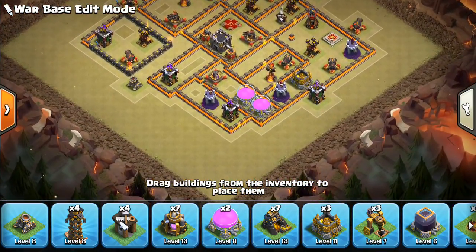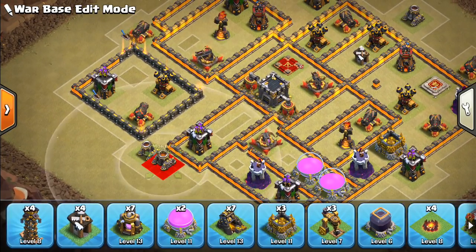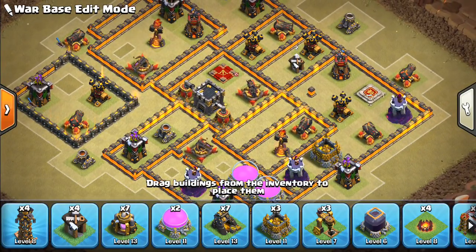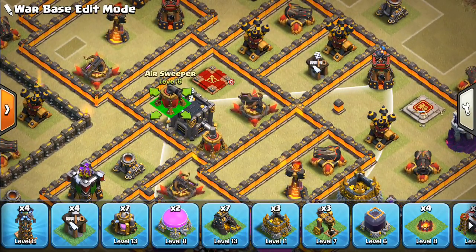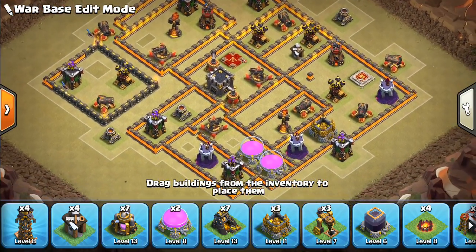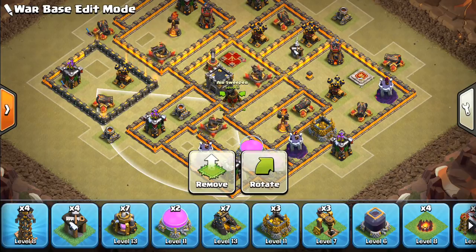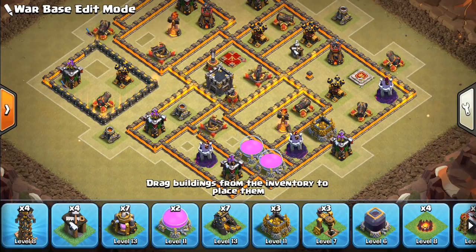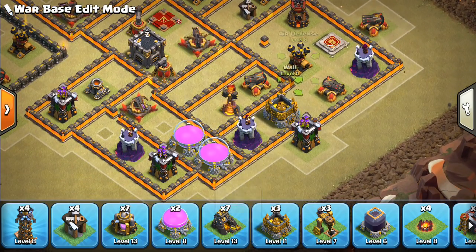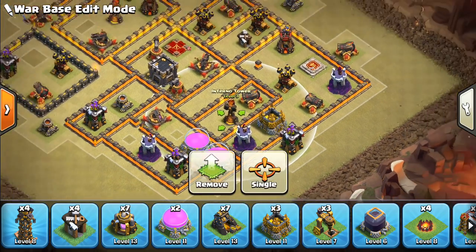We'll finish with our last mortar — put one in the base. Let's see if we can point our air sweepers somewhere. I think definitely going up here we want to cover the top of the base — that's a likely location to have stuff coming in from, with the Inferno and two air defenses up there. Then I think we want to put the sweeper pointed the other way to cover some value over there, possibly from a stone slammer or any other push from that area. Dragons I think are going to path from there.